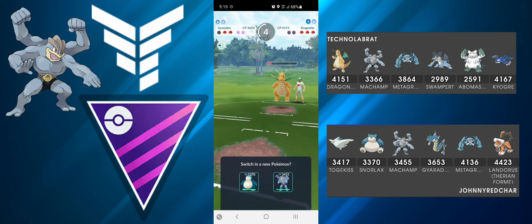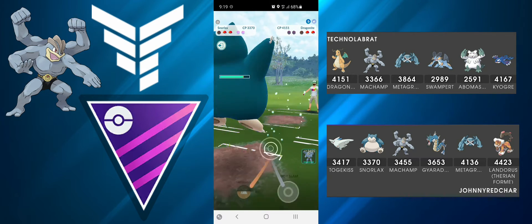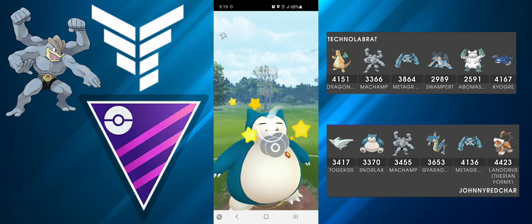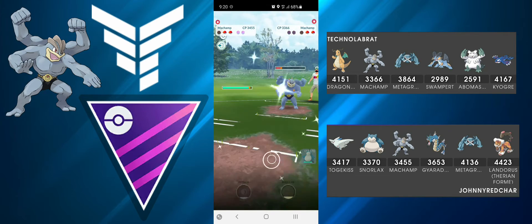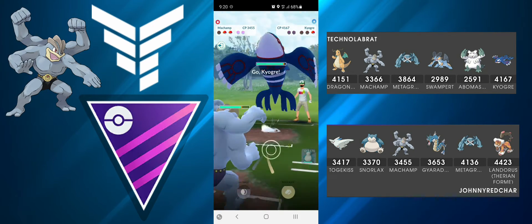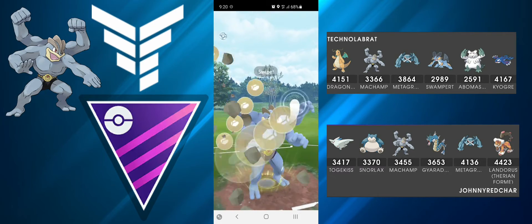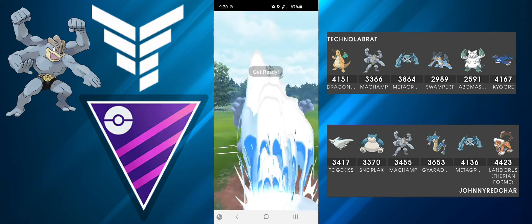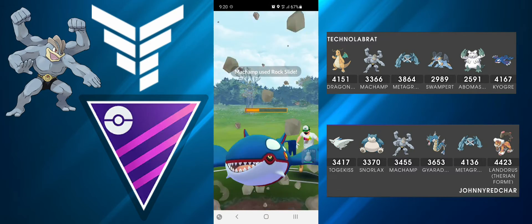I let Gyarados go down because it burned both their shields. I bring in Snorlax because I want to avoid the Machamp matchup. I manage to lick down Dragonite, then go straight for Body Slam against their Machamp. I then bring in my Machamp and Counter their Machamp down. They have a Gyarados so I go for two Rock Slides and take the win.